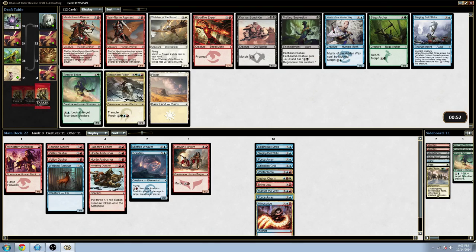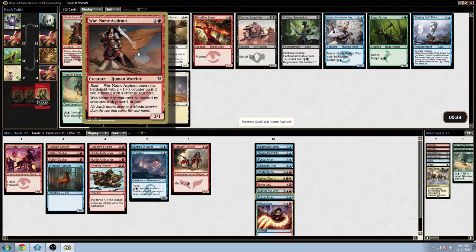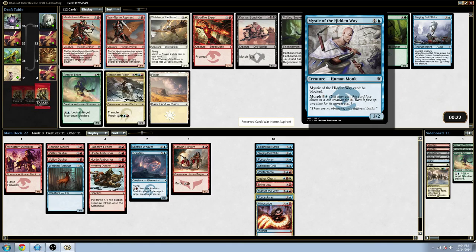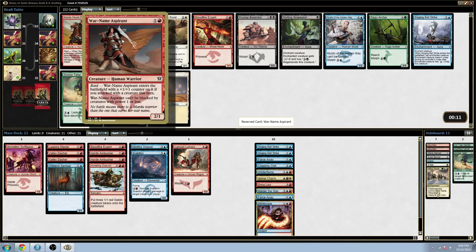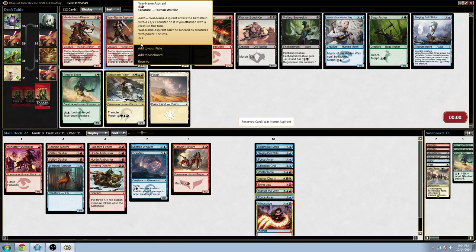Difficult decisions to the max. I have a one-drop actually. This War Name Aspirant could come in as a 3/2 on turn two and just wreck people. Heartpiercer is very, very strong as well — just kill a morph guy and come in as a 2/3. Strangely enough, I think in this deck Aspirant is better than Heartpiercer by a little bit. The Mystic is actually being a little overshadowed here, but I would like one for my deck. I want both of these really badly — I wish they weren't in the same pack so I could take them both. But I think I just want the Aspirant a little more than the Heartpiercer.